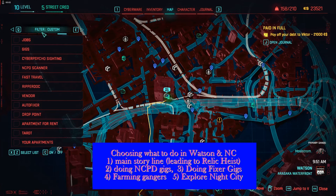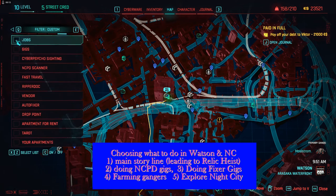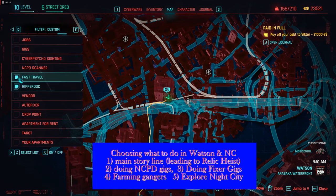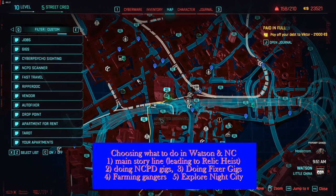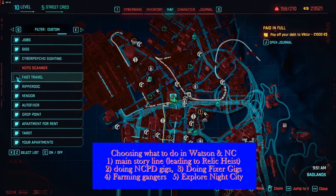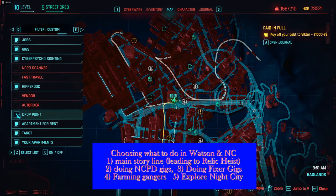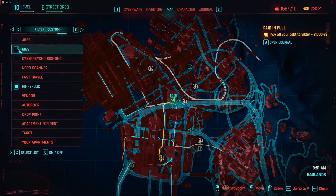Next let's discuss what you can choose to do in Watson. Cyberpunk doesn't force you to do anything — if you have control of your character you can do whatever you want. The four options are: one, the main storyline leading up to the relic heist; two, doing NCPD gigs and killing gangers to collect money and guns; three, doing fixer gigs for Regina Jones, which gives more money and about 1,170 XP per gig versus about 370 XP for NCPD gigs; and four, farming gangers, which levels you up the least but lets you collect the most guns to convert into components.